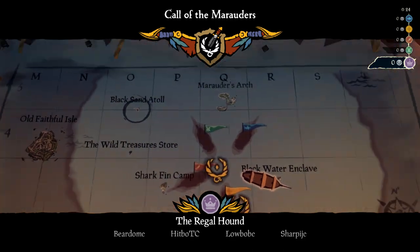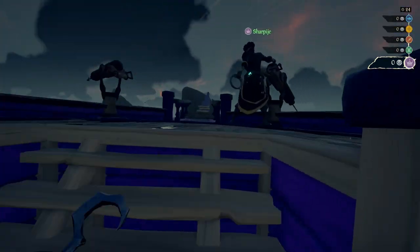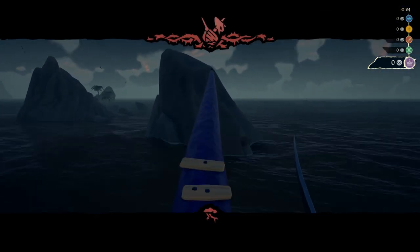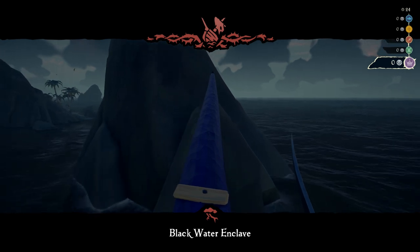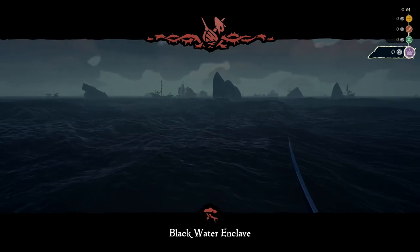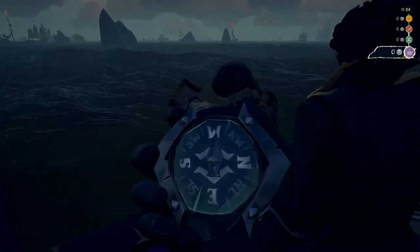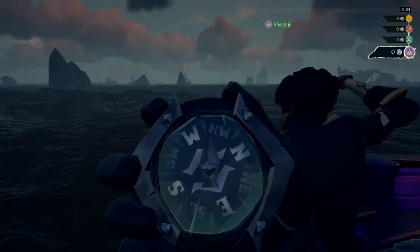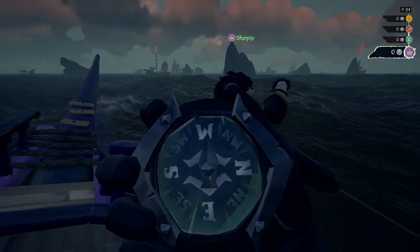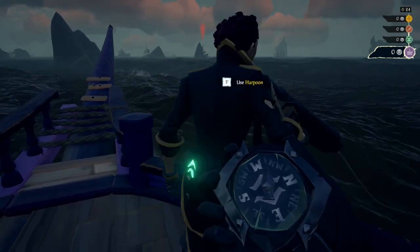We want to make sure that anchor gets picked up as fast as humanly possible, so that we can get on the move as quickly as possible. And as you can see, we're running into a rock right at the beginning. That's fine, it's not that big of a deal — a couple quick repairs. But as you can see, Sharpie is using the harpoon to make sure that we are getting the angle that we need to go, and I am directing her as to when she needs to stop with the harpoon turn.